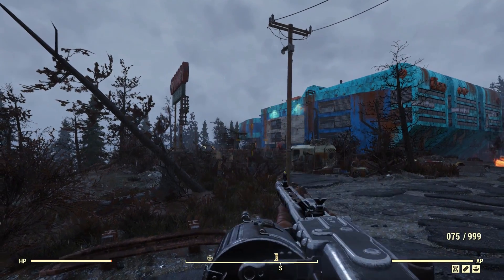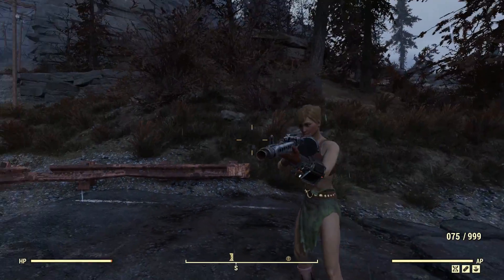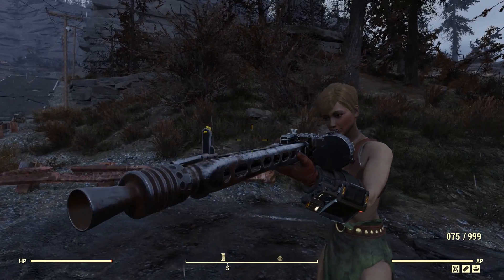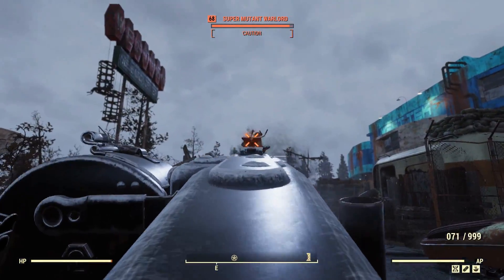Here we are outside of Mutieville, the new certified Captain Noob testing area. This is what it looks like in third person. We're going to be using this in power armor shortly, but let's get a start off without Stabilize just to see how well we go.